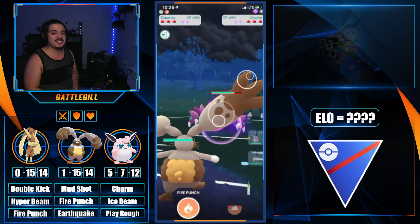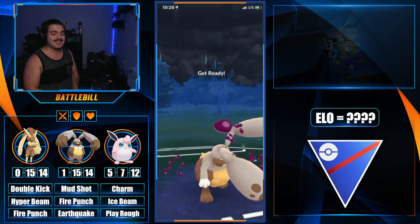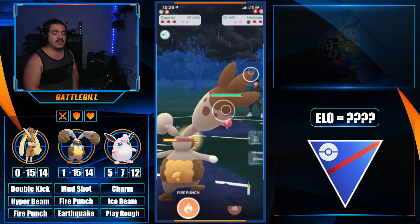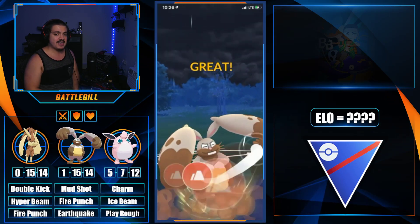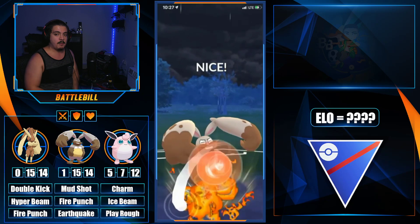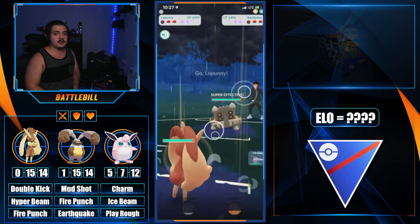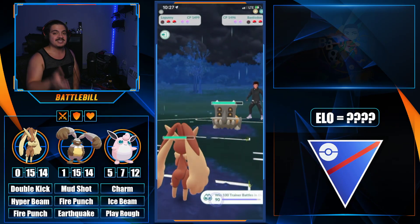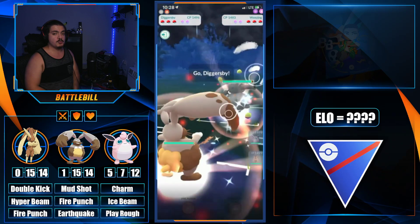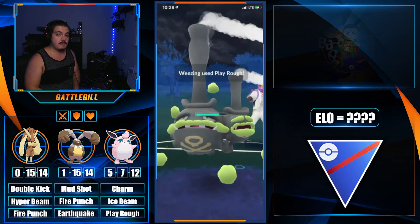Next match: another positive lead, they safe swap into Drapion, so we go into Diggersby since Ground is super effective against poison. Hoping they don't have Aqua Tail — they don't, it's a Crunch. Diggersby eats it with no debuff, so we go straight for the big Earthquake, they don't shield, and we keep switch. Medicham comes back in, we land another Earthquake for additional damage. They then bring in Basculin and immediately top-left forfeit — Hyper Beam and Double Kicks would have won anyway.